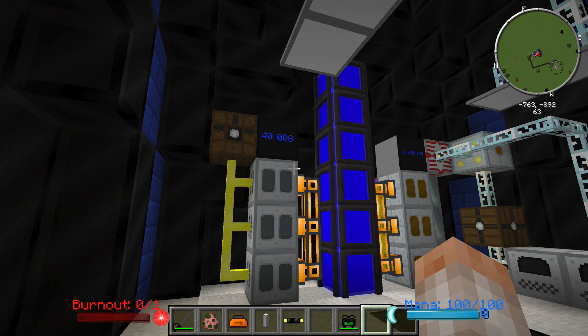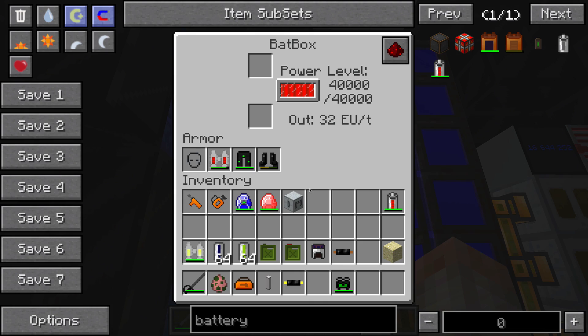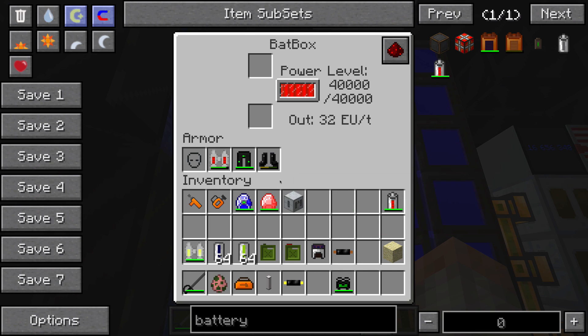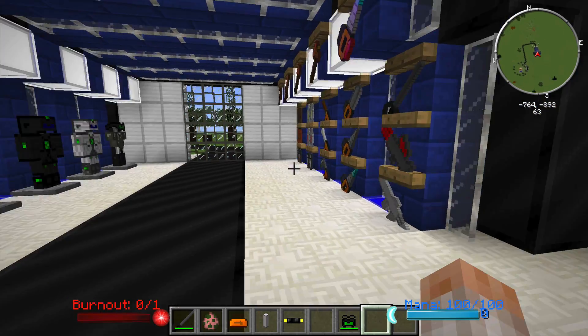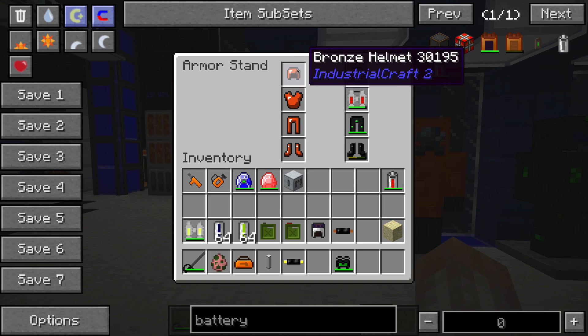Before we get into the weapons and armor, I want to make it clear that the way to charge all the pieces of armor we're going to go over is just to throw them in one of the tiers of power storage. For a bat box, you'd take your item of choice — let's say an electric jet pack — throw it in there, it'll drain some power and recharge your item. All the different power tier energy storage blocks have that function, and there's also one more way we'll talk about.